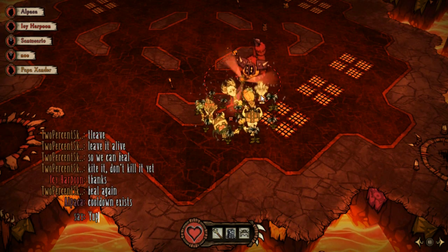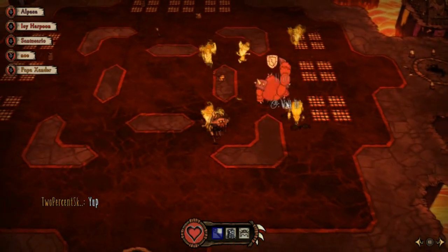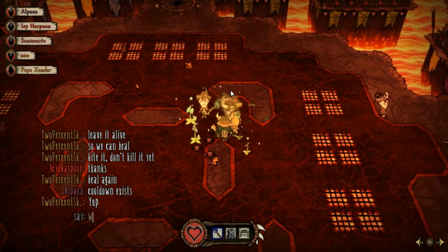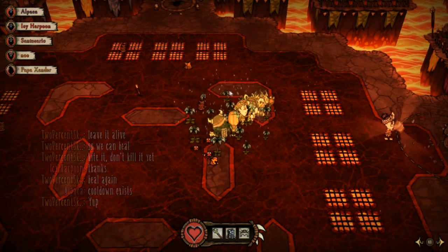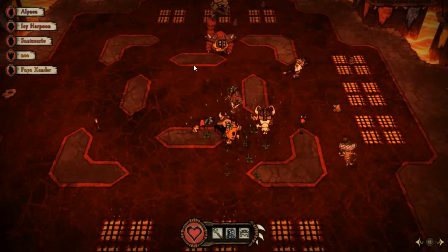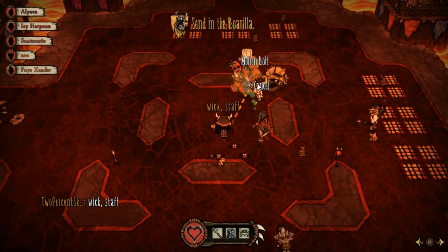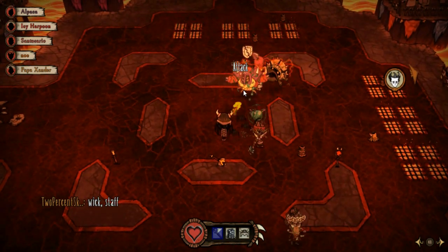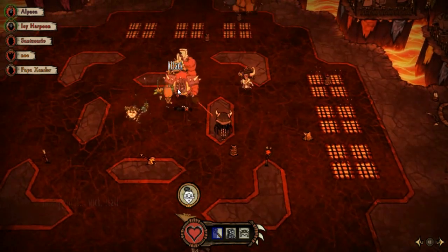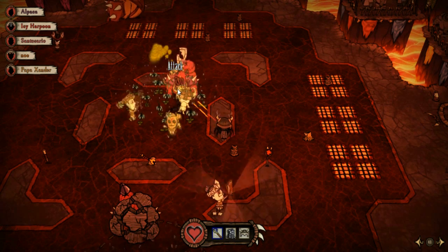Unfortunately, everybody got hit by the poison so we're all down to half health — except for me. The point is just: when you can, try to keep your health up. Because as you can see, they've already respawned with the next wave. If we'd had full health we'd be starting this wave fresh, instead of with Icy and Papa Xander already missing health. Our CC person is okay to keep the Petrifying Tome for now.